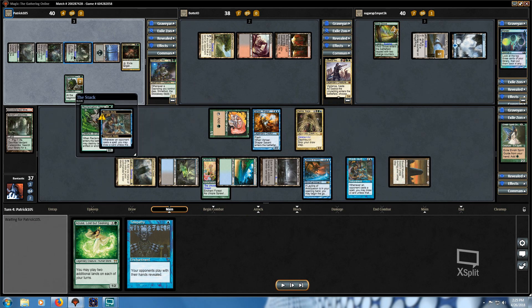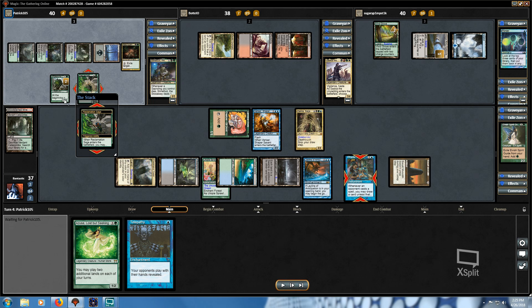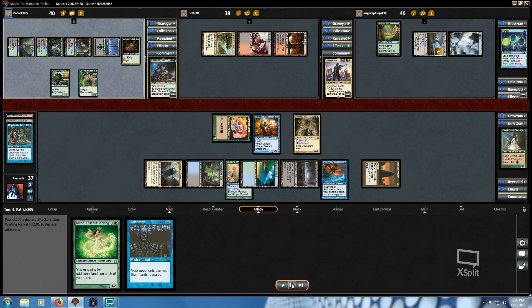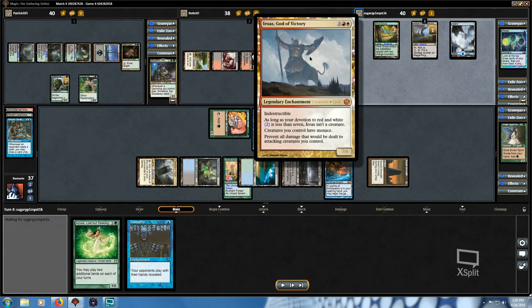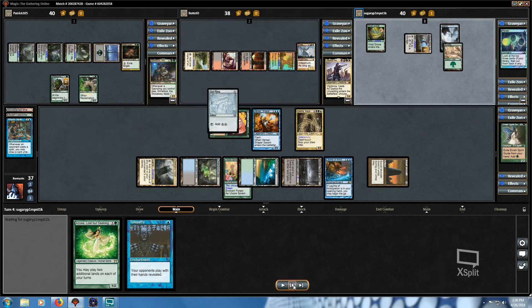An opponent plays a fetch land and, knowing Urborg is in play, doesn't bother fetching. He then plays Reclamation Sage and kills my Rhystic Study. Ley Line of Anticipation or Basalt Monolith — or even Utopia Sprawl — were probably better targets, since Damia will refill my hand next turn. Rhystic Study has done its job regardless. The Saskia player dials back on the Necro plan and plays Iroas — a pretty cool card that I didn't read carefully, which led to a small mistake later on.